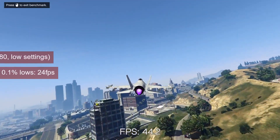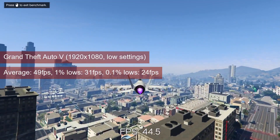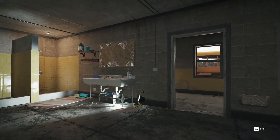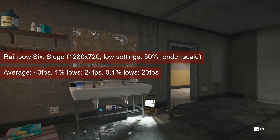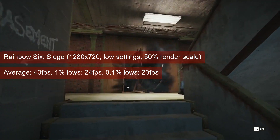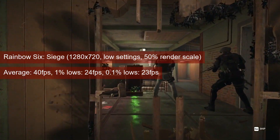First off is GTA 5 at 1080p and low settings. Full screen mode adds 3 more FPS, raising the average to 49 and 1% lows to 31. Rainbow Six Siege at 720 resolution and 100% render scale now averaged 40 FPS compared to the 23 FPS we got in borderless. 1% lows also increased to 24 FPS — that is 9 more than before.